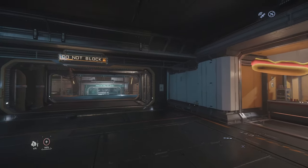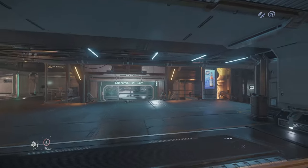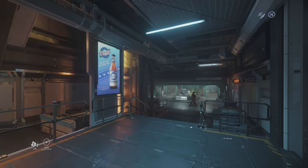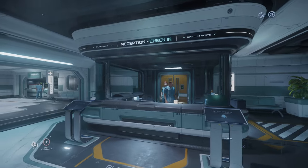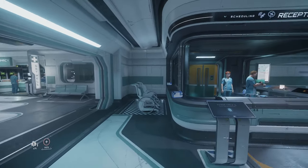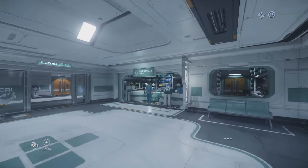In every space station, there is a medical clinic where you can set your spawn. This means that if you die, you will respawn at this exact clinic. The reasoning behind this is that the Star Citizen universe is quite big, so if you want to operate in a certain area, it can be a good move to set your spawn at a nearby space station so you can go back to your body quicker.